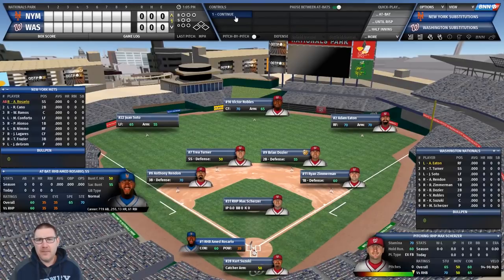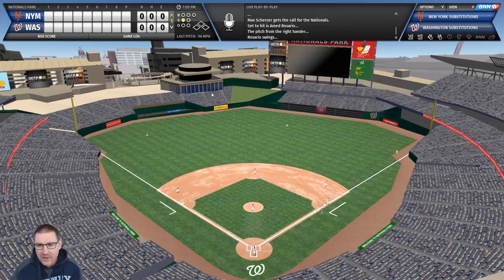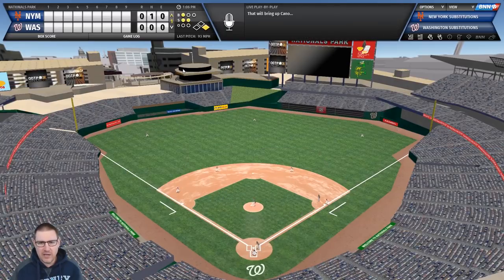Mickey Callaway takes over the game once play begins - we're going to try to show the entire game. Rosario gets a foul ball first, then drops in for a base hit - a leadoff single. We have Robertson Cano with a runner on first and none out - a really good start. Can we get a nice early rally going?